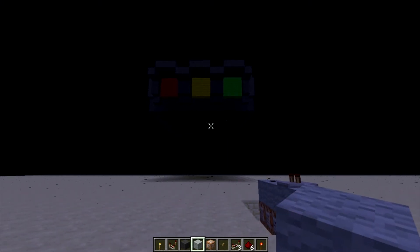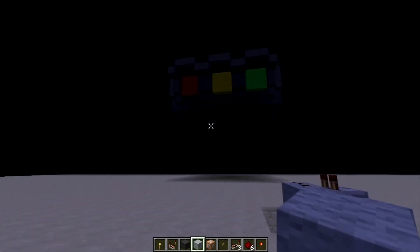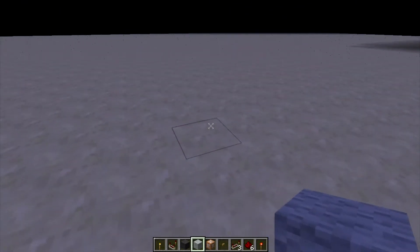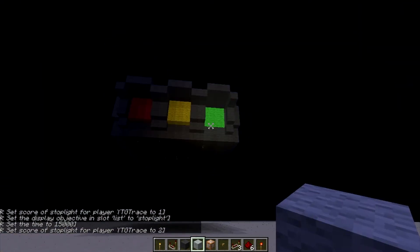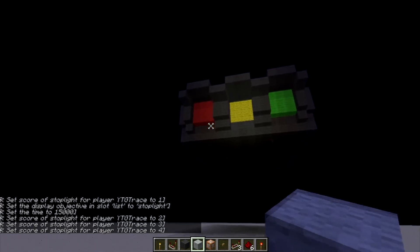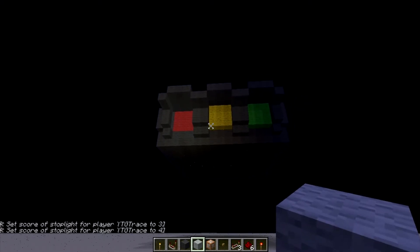You guys don't have to rebuild this entire thing. I will have a link in the video description to a map download so that you guys can just use MC Edit or whatever and take this and put it into your world or wherever you want to put it. So if I click this button, it will go green, then yellow, and then red.